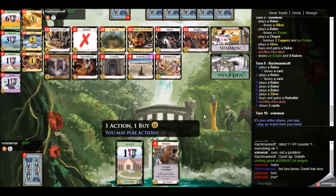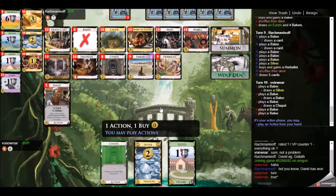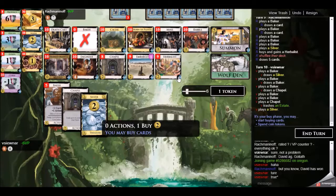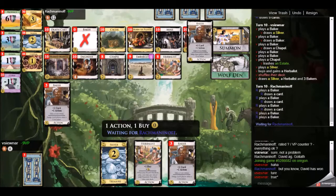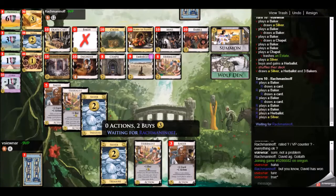My opponent picks up a herbalist and I think about it for some time. I thought about it at the beginning too, and I think that is a reasonable thing to do — get the extra plus buy. The baker tokens will come up to a sizable amount in this game, so it'll be good to have the plus buy. The plus buy lets me do things like buy another herbalist or chapel to avoid the wolf den. I don't really want to give that coin token lead to my opponent.